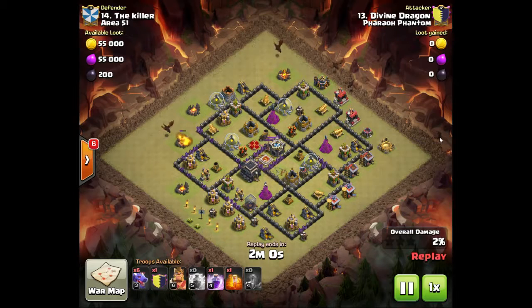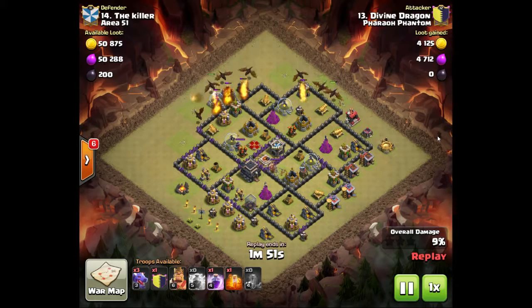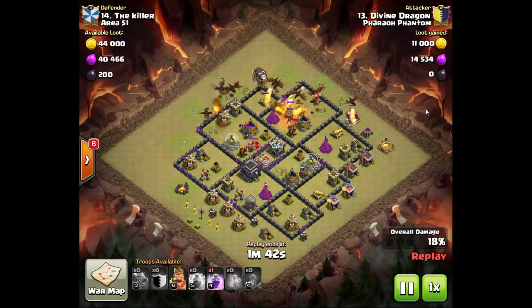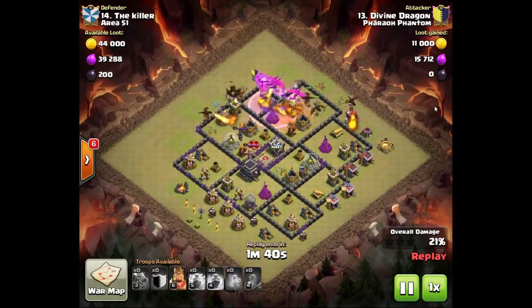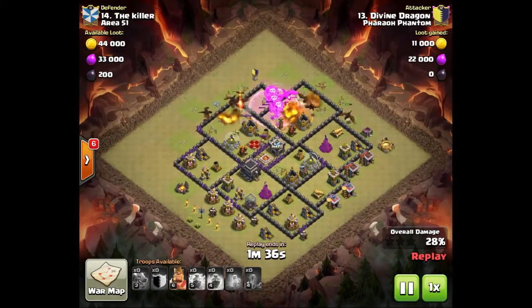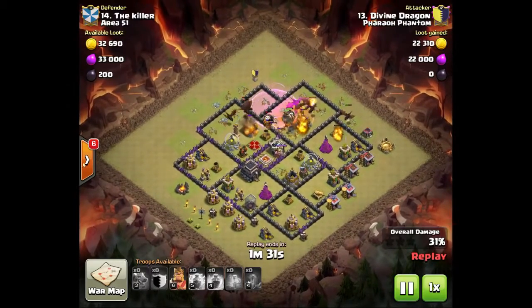Next attack is by Divine Dragon. I wanted to show this because it's a newer town hall 9 attacking with level 3 dragons — which are max for town hall 8. This base looks like a town hall 8 that just upgraded to town hall 9 and may be holding off on defenses until troops are upgraded. They do have the walls, probably a Tesla, and traps from town hall 9, so it's still a town hall 9 base — just the very beginning of one. He does a great job funneling the dragons into the center.